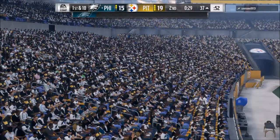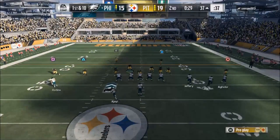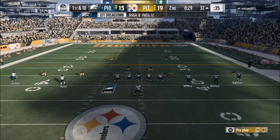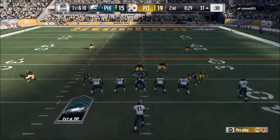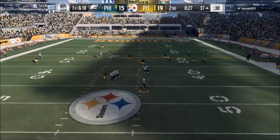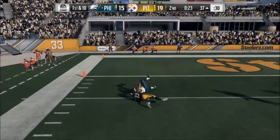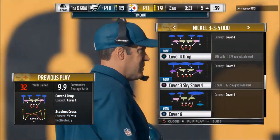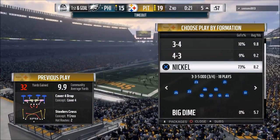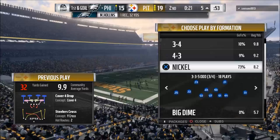We're going to blitz from the wide side of the field here, and you'll see this makes a big difference as far as where the pressure comes from — it forces him to roll right into the blitz. I'm not sure how he's making that play. People have been doing that to me out of cover two — I think they're trying to exploit it and the corners aren't playing the right principles.